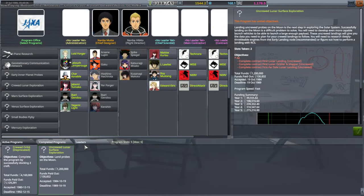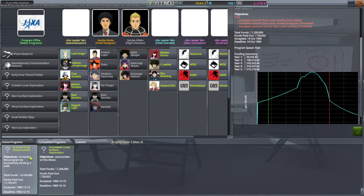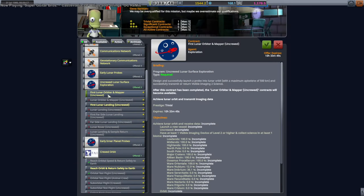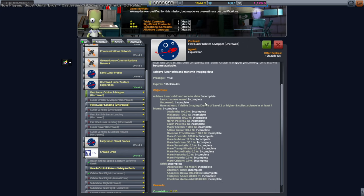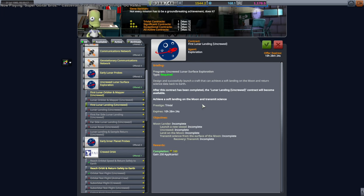Anyway, we've got the uncrewed lunar surface exploration program, so we need to do a lunar landing with a probe — and soon. There's also a deprecated crewed orbit program. We've done the orbital test flight uncrewed; we just need to do the orbital flight crewed now. There's a lunar orbiter and mapper mission requiring a Level 2 visible imaging device, and then there's a lunar landing mission.